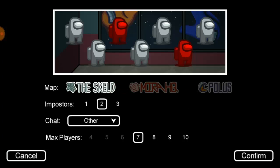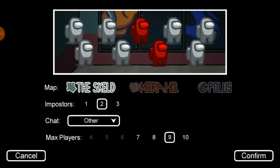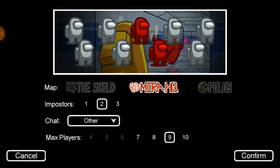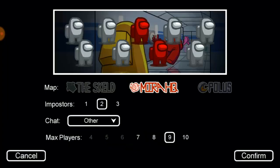There needs to be seven or eight players to get into the game. But if you click on three impostors, you need about nine to ten players before you can get into the game. To make the game work well, go ahead and click on two impostors. This is also where you choose the map if you want to change it. Once you are done with that, just click on confirm.